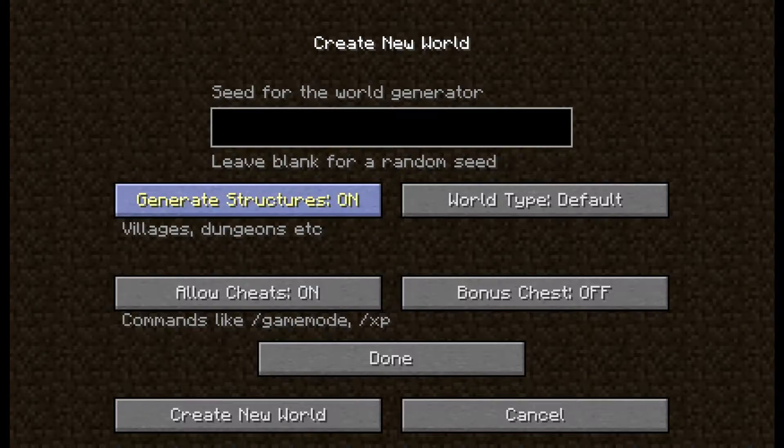There's also Generate Structures — Villages and Dungeons. You can turn that on and off if you want.